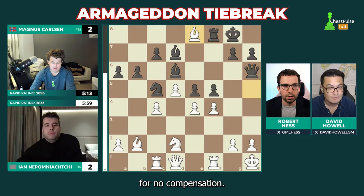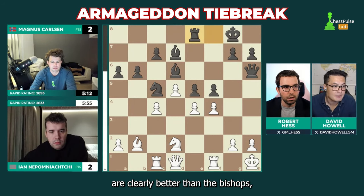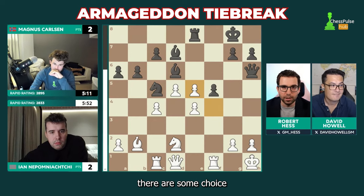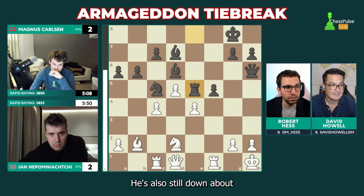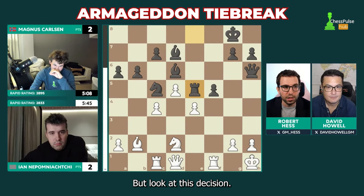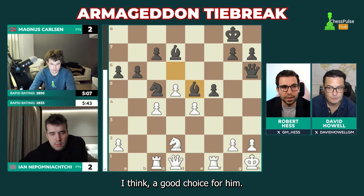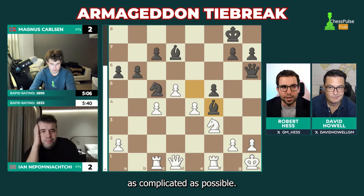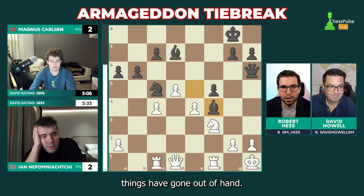He's lost the exchange for no compensation. It's an open position, and white's rooks are clearly better than the bishops. I don't speak Norwegian, but I imagine there are some choice words coming from Magnus there — he's mad at himself. He's also still down about 45 seconds on the clock. But look at this decision — Magnus is playing for complications. He needs to mix things up and make the position as complicated as possible, though it seems like he's out of it. He's moving quickly, but you can tell things have gone out of hand.